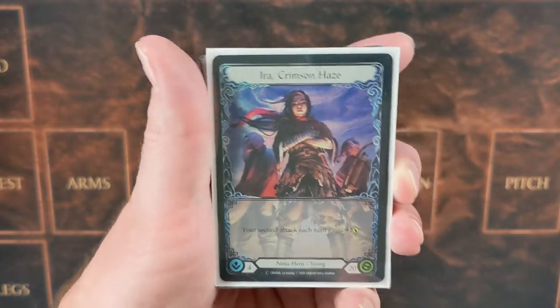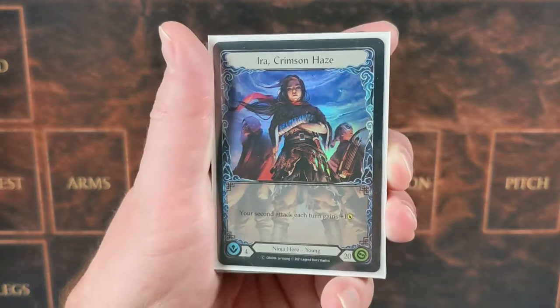This week's armory event is Commoner, and while I do like some Commoner, I decided this week I was going to try the big bad Ira — and not just any Ira build, the Ira Pummel build, or at least my version of it. Let's take a look at the deck. Here it is — we're going to start out with our hero: Ira, Crimson Haze.